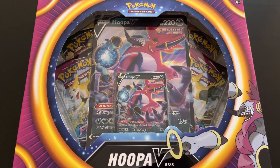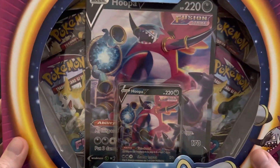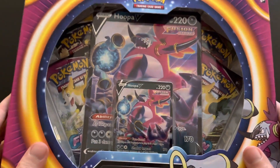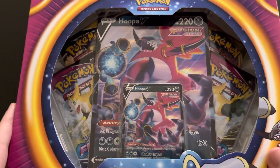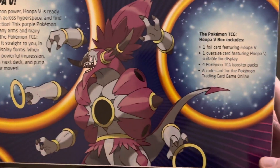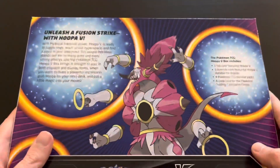Hi everyone, welcome to this new series where we will be unboxing the Hoopa V box from the Pokemon TCG. Let's dive right into it. I can see two Fusion Strike packs and two Evolving Skies packs in the back. We have the oversized promo card of Hoopa V and then the regular sized promo card of Hoopa V. On the back it says: unleash a Fusion Strike with Hoopa V, including one foil card, one oversized card, four TCG packs, and a code card for Pokemon Trading Card Game Online.